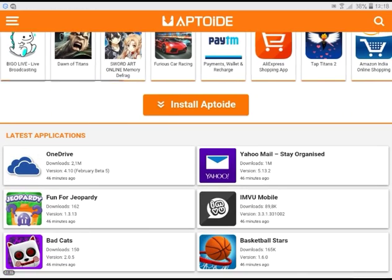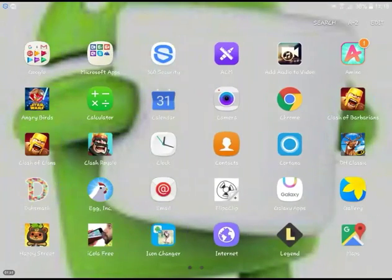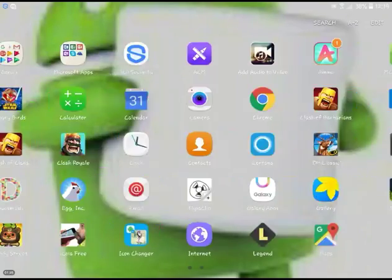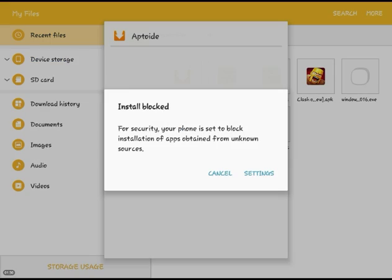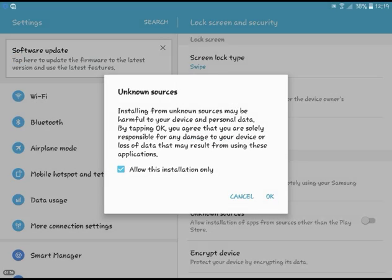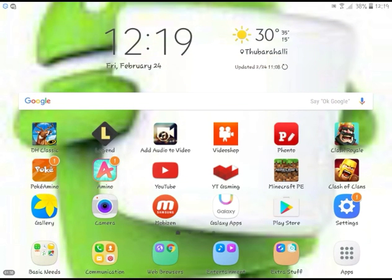Go to Aptoide and then install it. It'll take a while, but after you get it, it'll be in your files. Just select okay and then install it. After that, go to Aptoide and type in Minecraft. The first result will be version 1.0.4.0 — just download it.